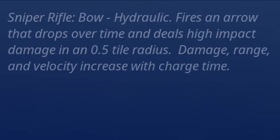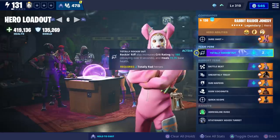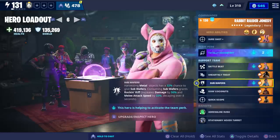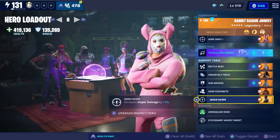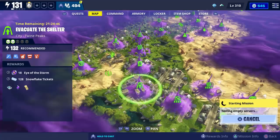For our loadout we're using Rabbit Raider Jonesy with the Totally Rocking Out team perk. Our support team has Breakbeat Wildcat, Swamp Knight, Mainstage Quinn, Crossbones Barrett, and Redline Ramirez. The mission we're doing is a power level 132 Evacuate the Shelter, and we're doing it solo.